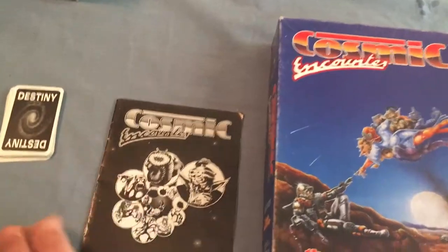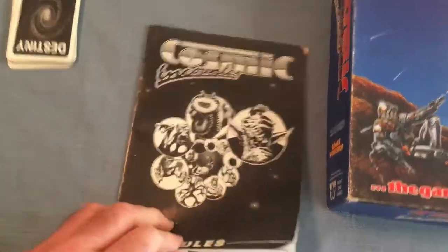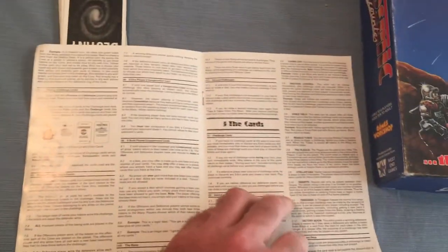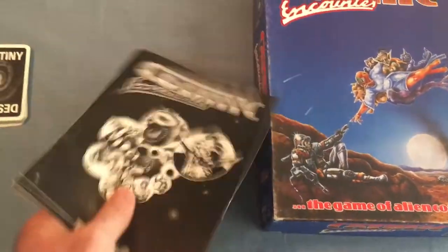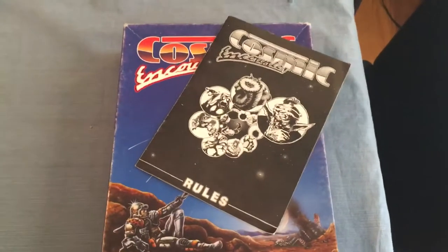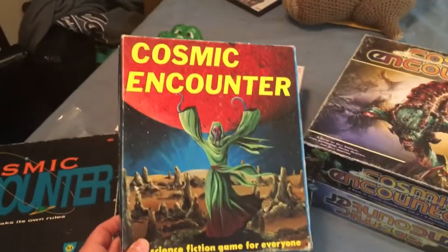Let's set out some components to look at here. It's a black and white rulebook with some pictures to show how things work, which is nice. The rules haven't really changed from the Eon version at all. This set is pretty much like the original Eon box with the first two expansions, so it's not a bad deal.